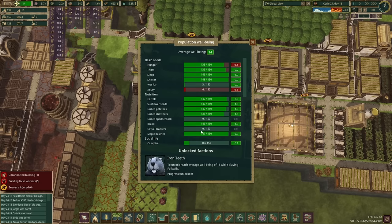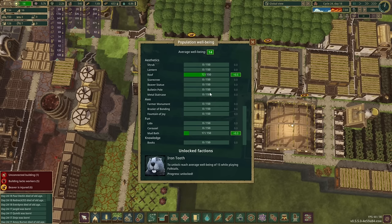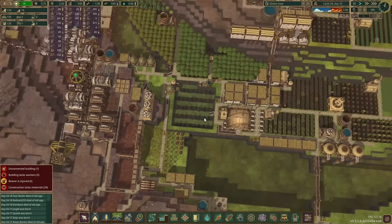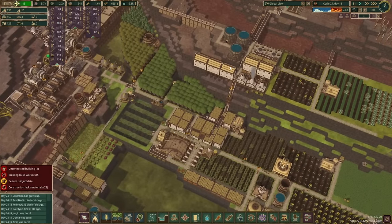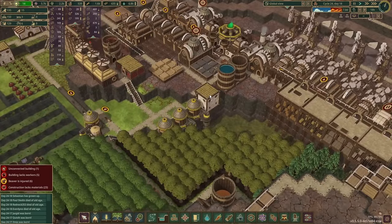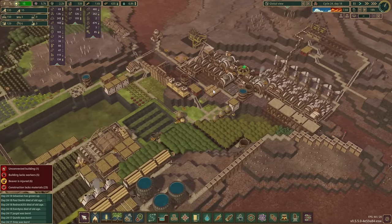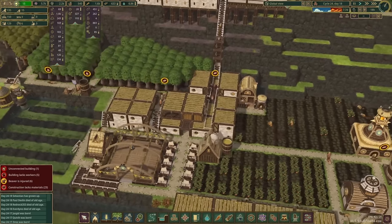Like yesterday's episode on the Iron Teeth, well-being is not where it needs to be. It needs to be a lot higher than 14 right now, 24 cycles in. There's a little bit of stuff we can do - we can maybe start looking into monuments and other fun things to raise those scores up. Part of the problem is we kind of have all the housing spread out everywhere. We've got a cluster here, a cluster here, and then a little cluster here, and then for some reason this is still here - I don't think we're going to keep that there.